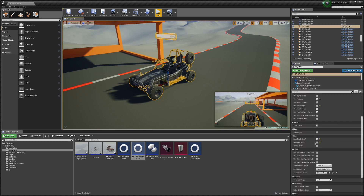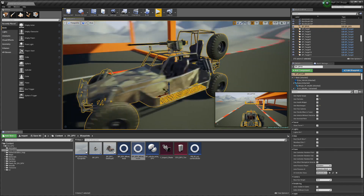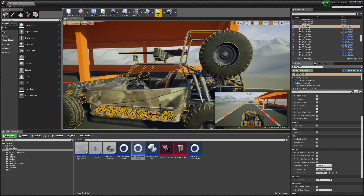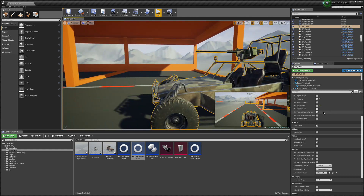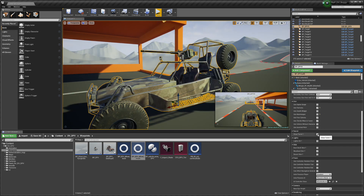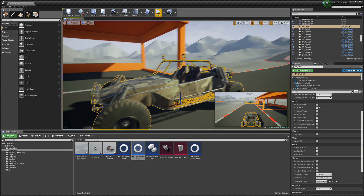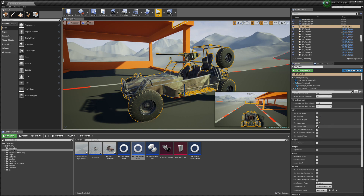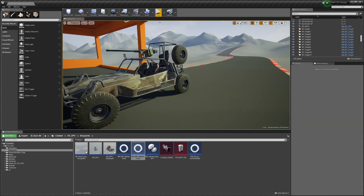Just like before, we can turn on skins by clicking on Desert skin, Woodland skin, or Dust Devil skin. The Woodland skin is added with this version and I hope it will be updated on the marketplace soon. We can also hide and unhide the turret to have just a plain buggy.